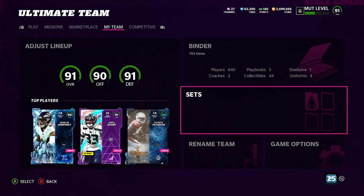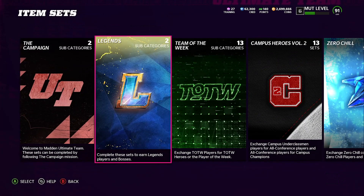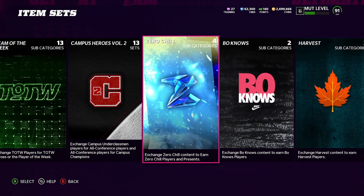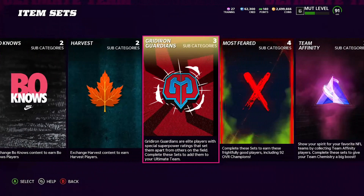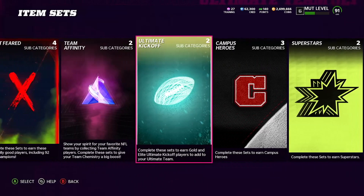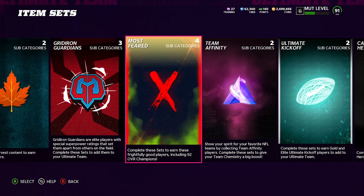So I was doing what I'm gonna call my daily scan. I scan the Legend set, the Team of the Week, the Most Campus Heroes, the Zero Chill scan, the Guardian scan, Most Spirits scan, Team Affinity — and when I was scanning I actually noticed something. Follow me over on mud.gg and come check this out.